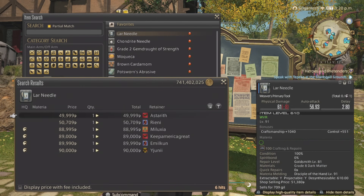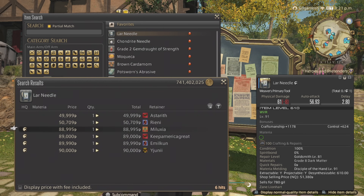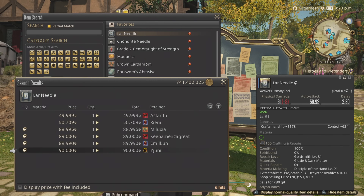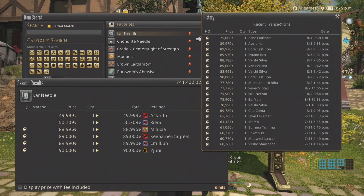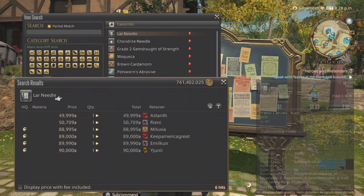The first thing is going to be the LAR Needle. I believe this is for the Grand Company turn-ins. Eventually this will become obsolete when people are past the point where level 91 recipes don't pop up in the Grand Company. As you can see here, the supply on my server is pretty low, but they are being bought out kind of decently, though they are sporadic. Don't rely on this too much.